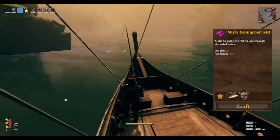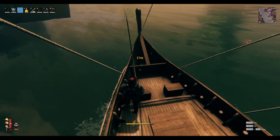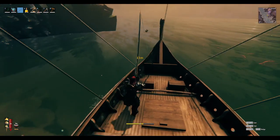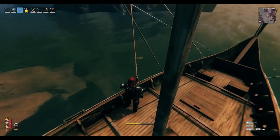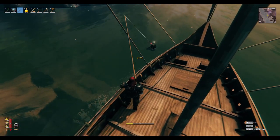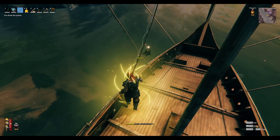Misty fishing bait — as you might guess from the name — is the bait we need to fish offshore in the Mistlands. Here we can catch pufferfish and anglers to hang on our walls and make some pretty new lights. To me, this is definitely the coolest and most detailed fish they've added by far, so the Mistlands fishies get a little extra kudos.